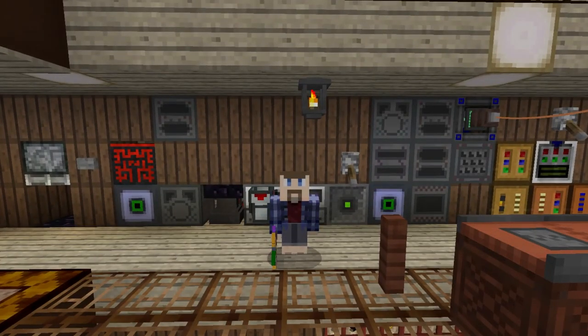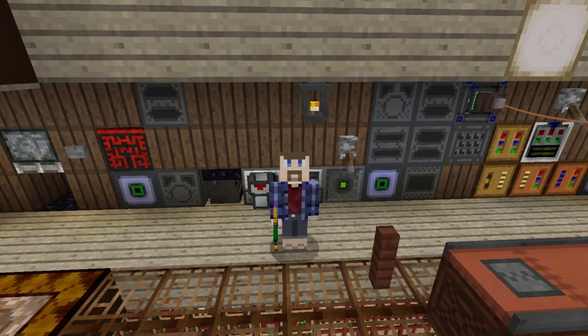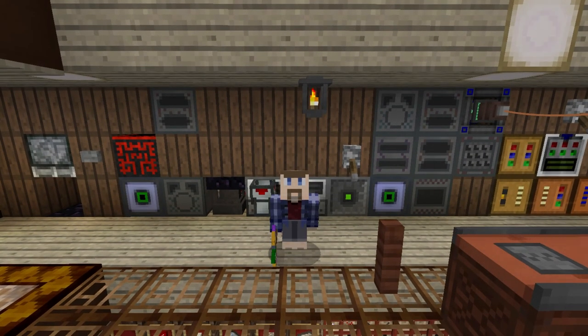I just realized I outsmarted myself. If you notice on the left and on the right, I have a fluid infuser and melter combo on both sides — I made two duplicate sets of machines. I've done this in other episodes too. Somebody's probably screaming at me trying to tell me I already did this. My bad.